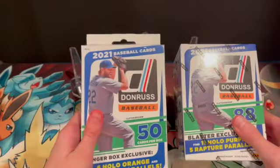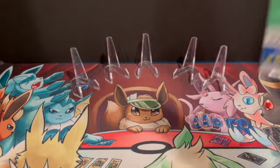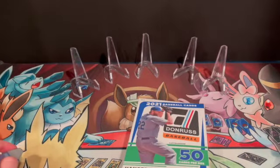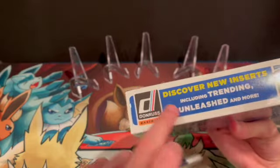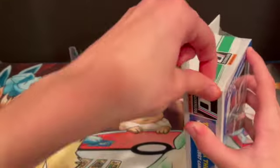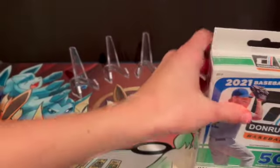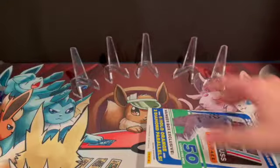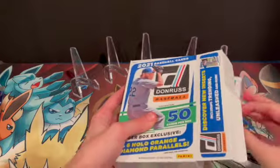Today is a preview of this Don Ross, which will soon turn into Optic — and that will be more valuable. We don't really know many of the new rookies in this — let's be honest. I did look up some stuff on eBay and I saw some Unleashed Parallels that look like downtowns. The box says 'Unleashed and more,' including trending and Unleashed. So we could be looking for those Unleashed cards — there's like Mike Trout, Yelich, Bellinger — and they look really cool.